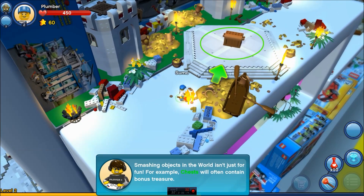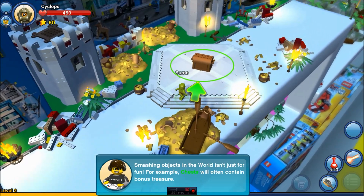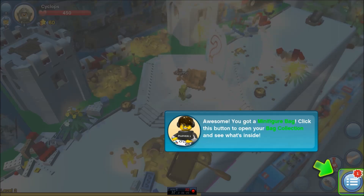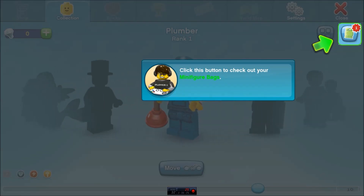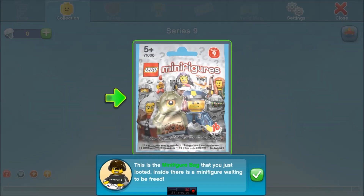Smashing objects in the world isn't just for fun. For example, chests will often contain bonus treasure. Sweet. Give me some treasure. Awesome. You got a minifigure bag. Click this button to open your bag collection and see what's inside. What'd I get? Drum roll, please.